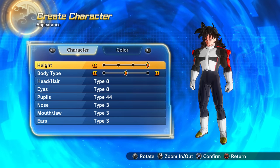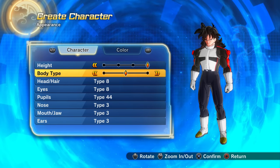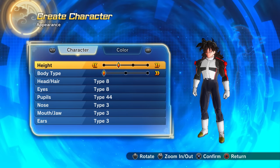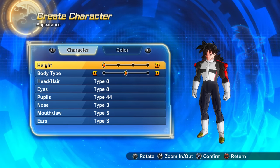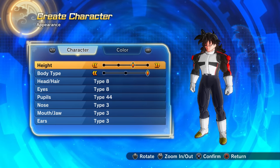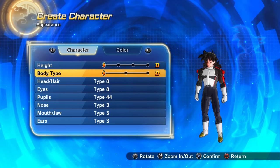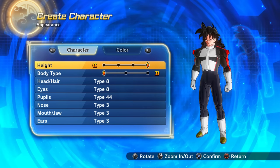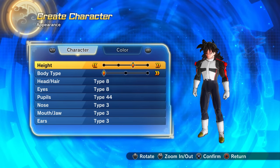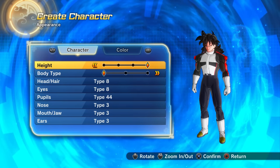Before we get into anything else, it's worth mentioning height and body type, as this will affect the stats and damage for your custom characters regardless of which race you pick. With height, the shorter your character, the faster they will be but they will have less health. The taller the character, the slower they are but they'll have more health.